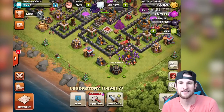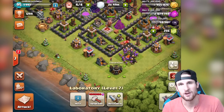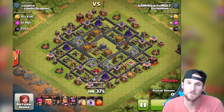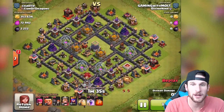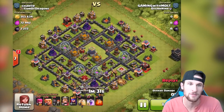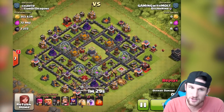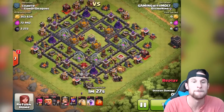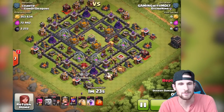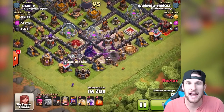Let's jump into these replays and then get a live one for y'all as well. Both of the replays I'm going to show today have a good amount of dark elixir. This base is pretty good — look at his walls, everything's upgraded. He's got all max mortars, all max cannons, all max archer towers, all max wizard towers. This is a maxed-out Town Hall 9, so he's crushing it.